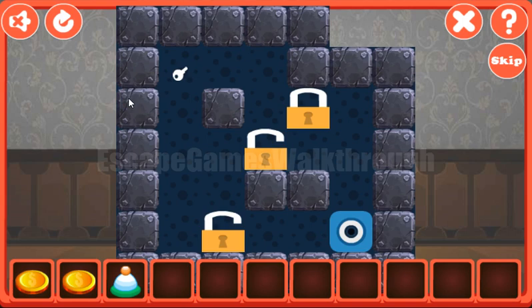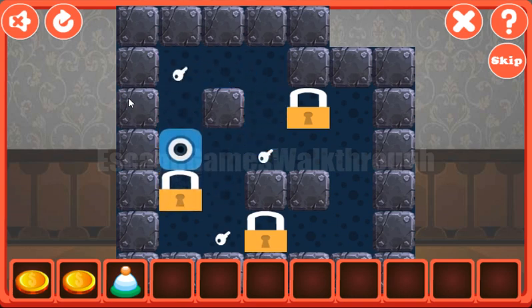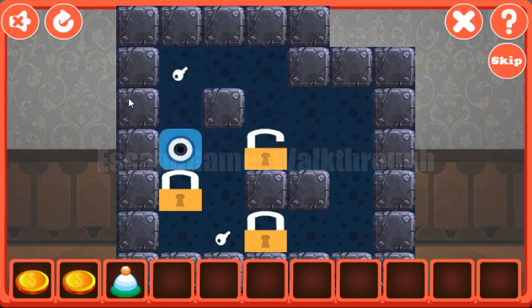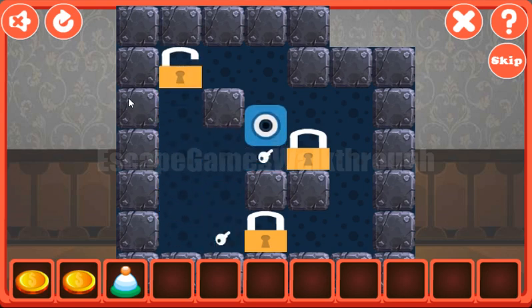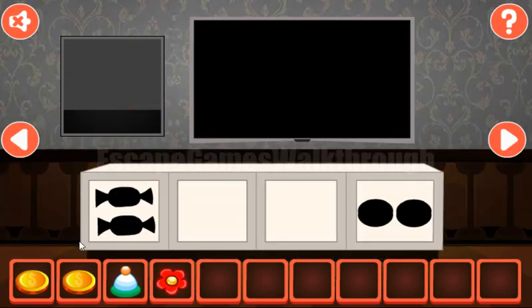Now let's play this memory game — the task here is to move locks to the positions with the keys, and let's do it like that. We have the first lock on its position, then the second lock on its position, and the third. Now we've got the flower.